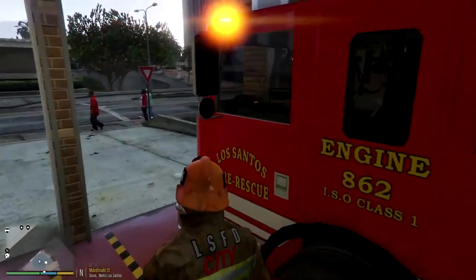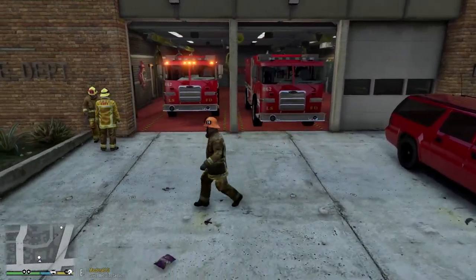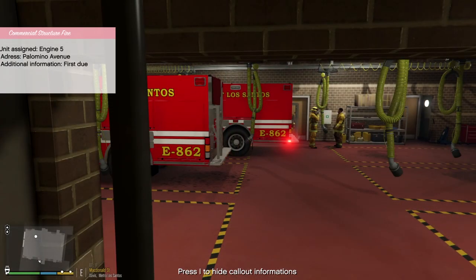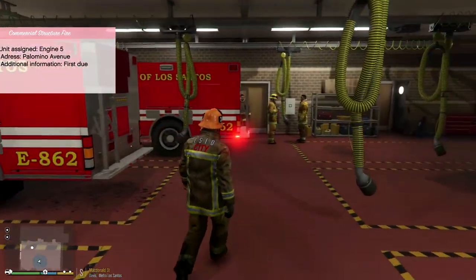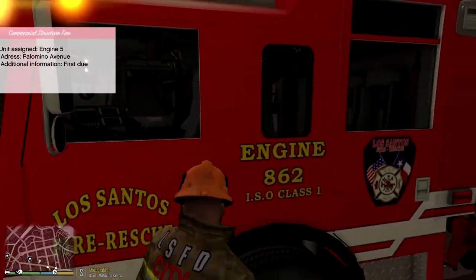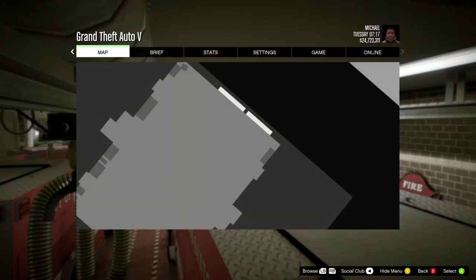Anyway, we're going to hang out here and wait for the next call - the life of a firefighter, everybody. Engine Five, respond to a commercial structure fire, address is Palomino Avenue. Shots fired! Guys, I kind of accidentally forced that call, but it's a structure fire so we're going to take it.